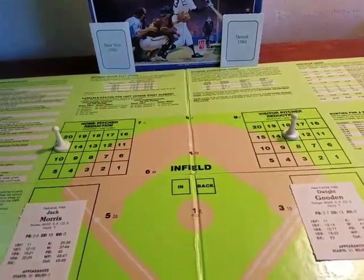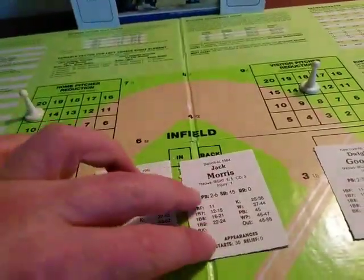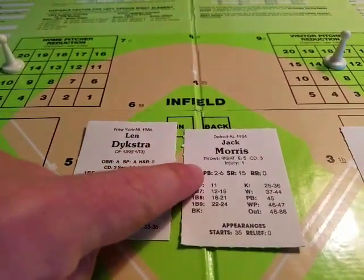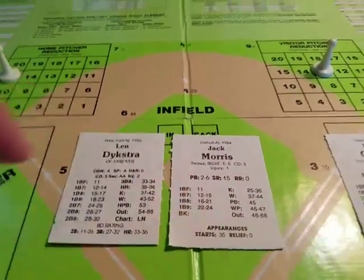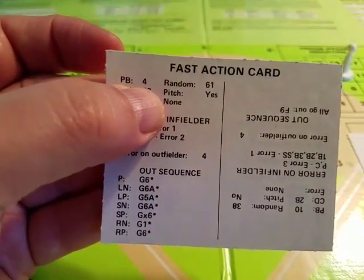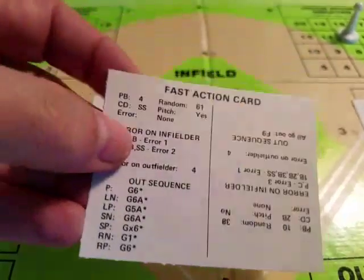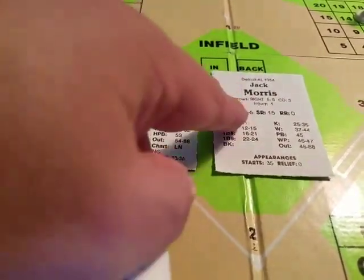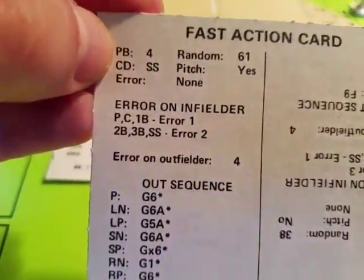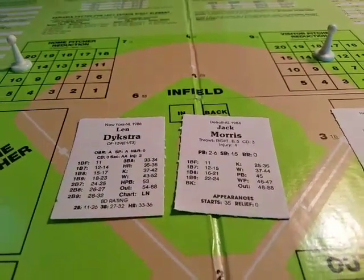Now let's look at the game engine and what determines an at bat. Our first at bat would be Lenny Dykstra against Jack Morris. There is a number on a pitcher card that ranges from two all the way up to about ten. Jack Morris in this case is a PB two to six. On the fast action card in the upper left-hand corner there is a random number that says PB. You refer to that on the first flip of the at bat. If the number falls in the pitcher's range — in this case a four — we look off Jack Morris's card for the result.